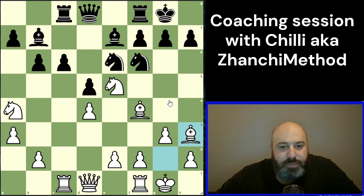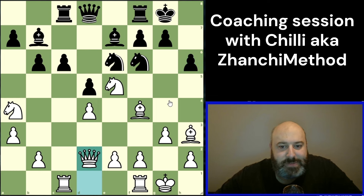So if they take on f4 now, you take on c8, and then they take, take — h6. I like the queen reinforcing this. This is too much — you definitely cannot do this. White to play.